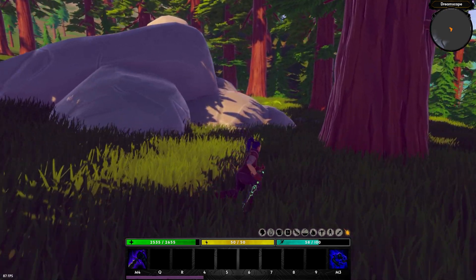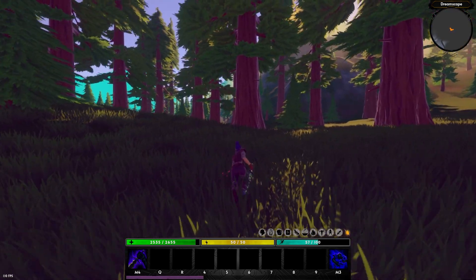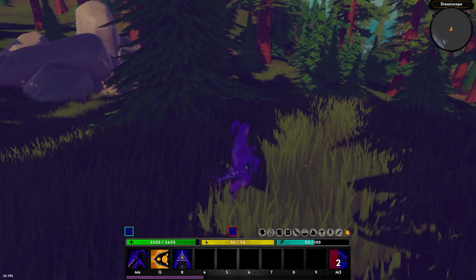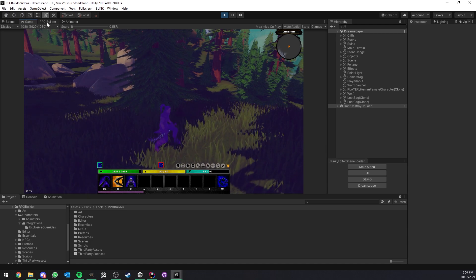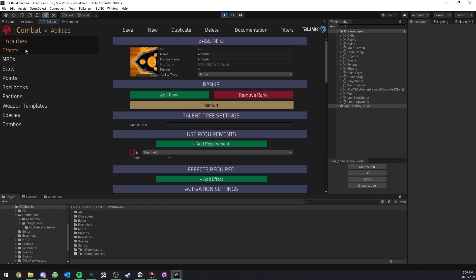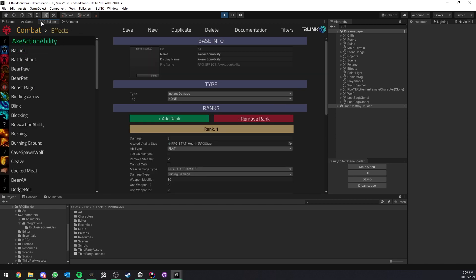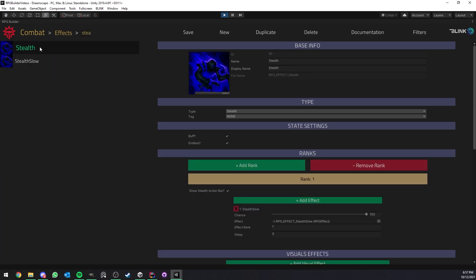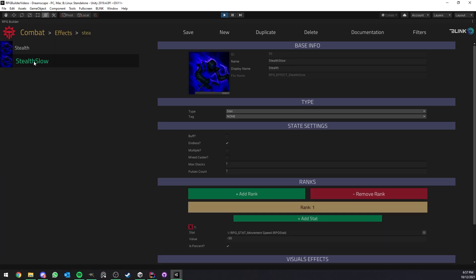How does this all work in the editor? I'm going to go further and stealth so I'm completely safe, then we can go into the editor. First, the stealth effect itself — before talking about the options you have in abilities, I want to show you how you create your own stealth effect. I'll go under Combat Effect and look at the stealth effect here. You can see that we have 'Stealth' and 'Stealth Slow.'